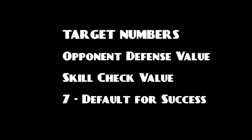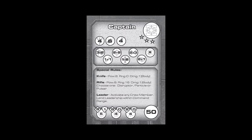Some dice checks only require one success while others require more, but in general the higher the number on skill ratings, the better chance a model has for success. Tests made against attributes, such as initiative, use D10s equal to the value of that attribute and do not have any modifiers.